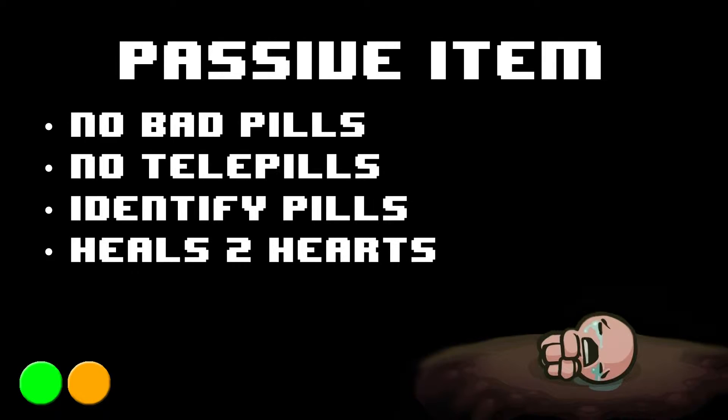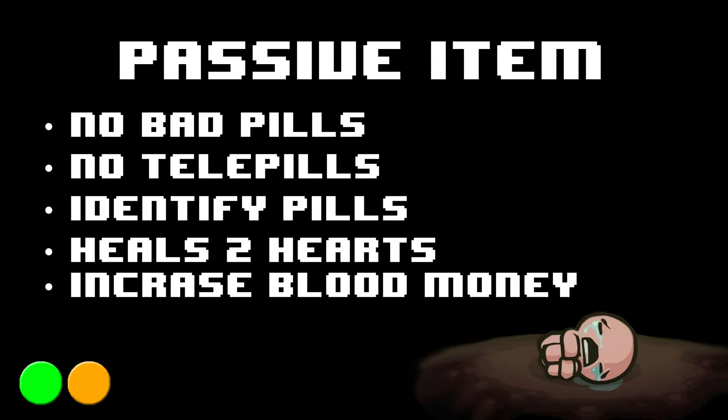Upon picking up PhD, it will heal you two red hearts. It will also increase money that you get from blood donation, either from blood donation machines or the IV bag.